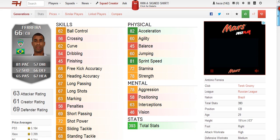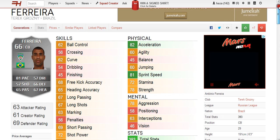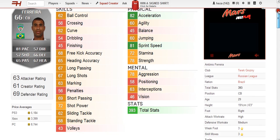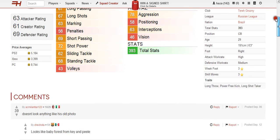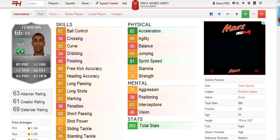Looking at his in-game stats, the best of the skills is shot power, which is the prize for a centre back, and the worst is volleys with 43. Looking at the physical, there are some great stats here: 82 acceleration, 81 sprint speed, and 75 strength, so he's going to be fast and strong.